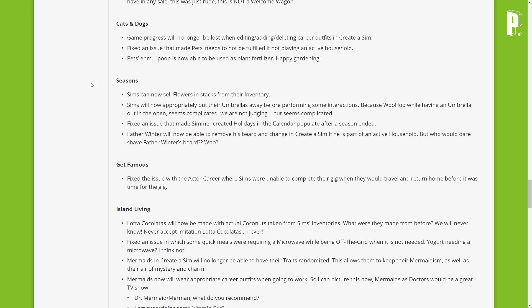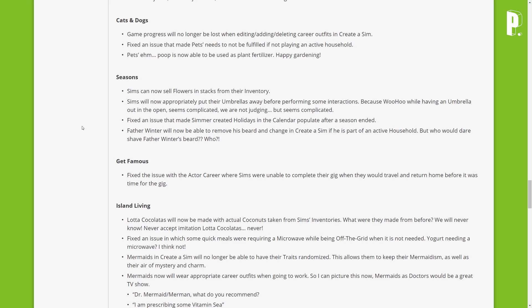Seasons fixes — Sims can now sell flowers and stacks from their inventory. Sims will now appropriately put their umbrellas away before performing some interactions, because woohoo while having an umbrella out in the open seems complicated. Fixed an issue that made Simmer-created holidays populate in the calendar after a season ended. Father Winter will now be able to remove his beard and change in CAS if he is part of an active household.